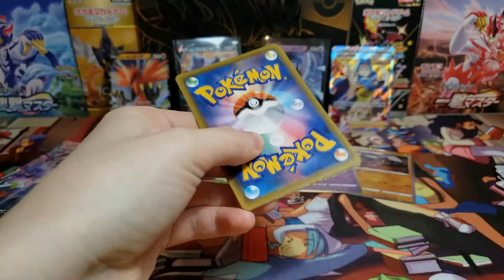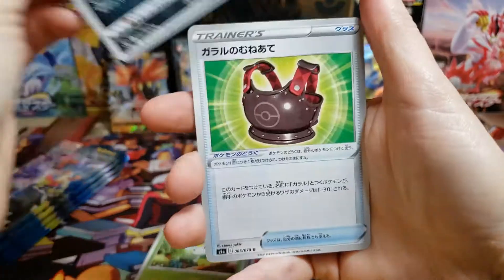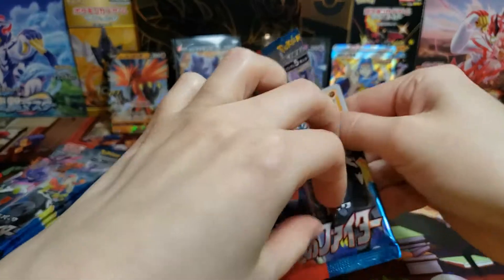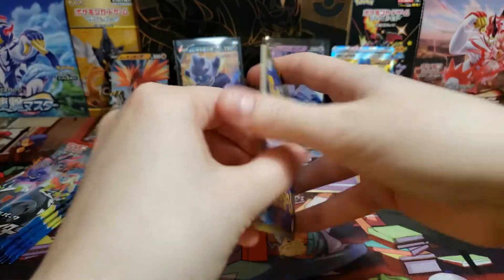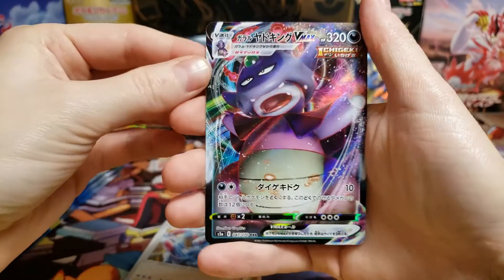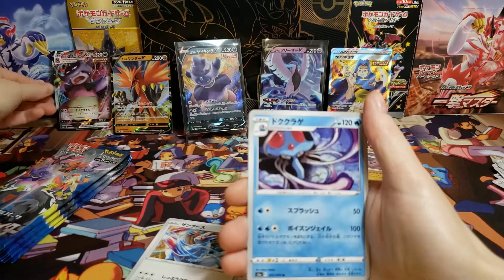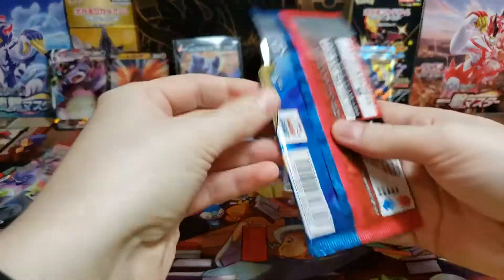I think it's because Hidden Fates was so good, and then the Japanese Shiny Star V was so good — that's what made Shining Fates sell out. If you go to the store you'll see lots of Battle Strike, which came out after Shining Fates. Even Hidden Fates they're still printing now but everyone's still scalping it. Oh, there we go — Galarian Slow King VMAX! So we have both versions now. Pretty good when you consider all of this came from one box.